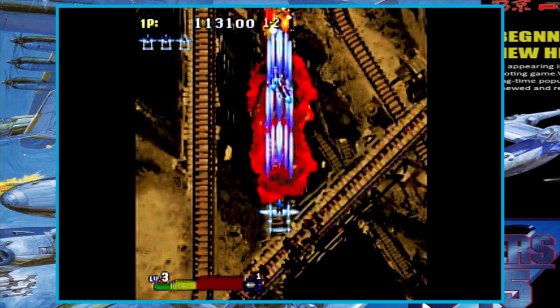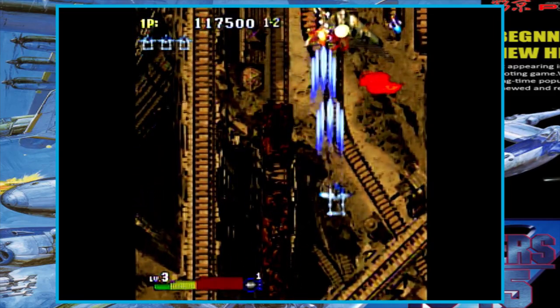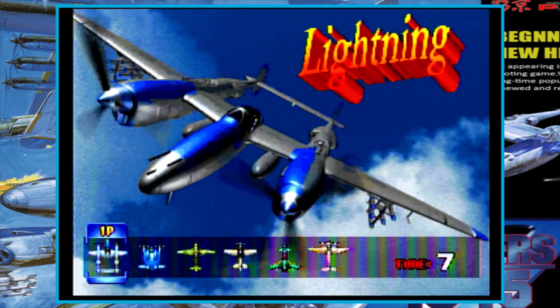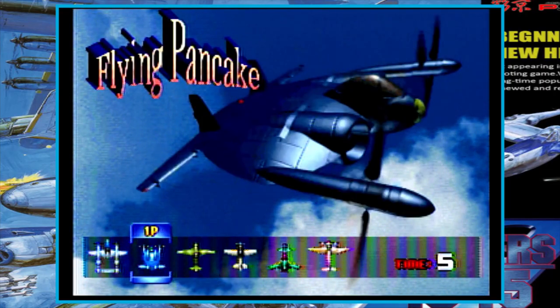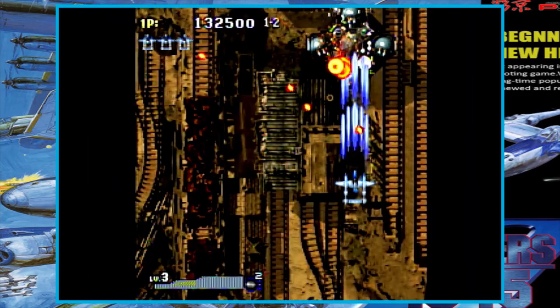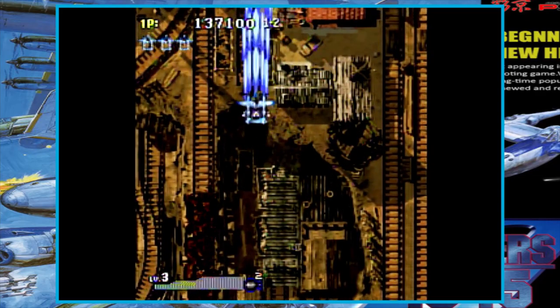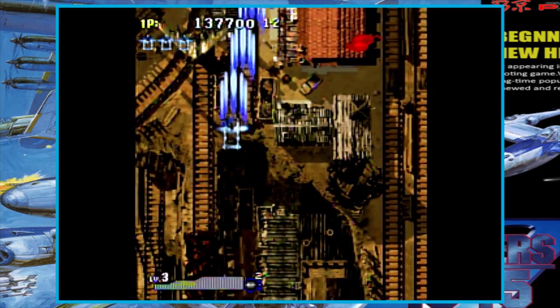Strikers 2 isn't really all that different from the first game — as you might expect, it's still a top-down shooter with half a dozen ships to choose from, although the roster has mostly been changed since the first game. Unfortunately that means no more Mustang or Spitfire, but the new ships are still really cool and we still get the P-38 Lightning to play with, so I've got no complaints really.